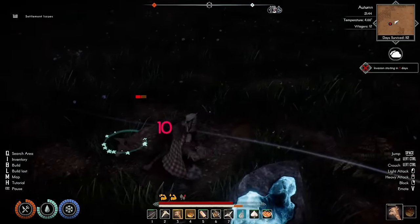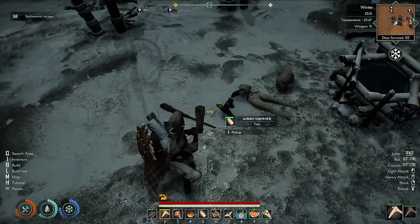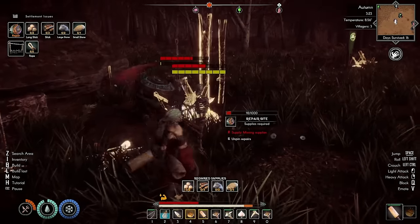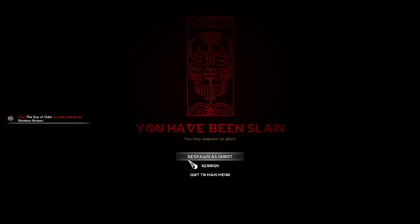If you take out all of the mobs at a spawner, they won't return for a year. When you die, you drop all your stuff but it's not marked, so remember where you were. When you die, you can be reborn in a weakened state, having dropped all your stuff and losing 30% of your skills, or you can choose to become a ghost and take the soul of one of your villagers. If you are far from home, you can choose ghost, which brings you to the Eye of Odin in your village, then change your mind through the settings tab by hitting Escape and choosing reborn instead — and all of your stuff drops where you are, which is now next to the Eye of Odin.